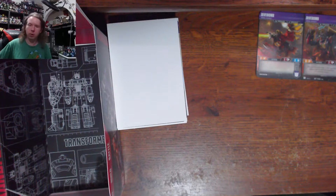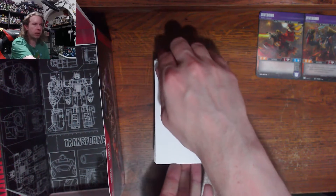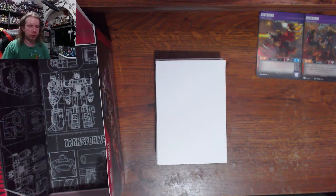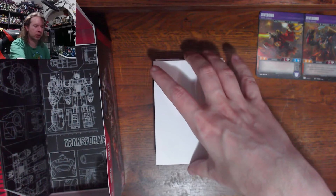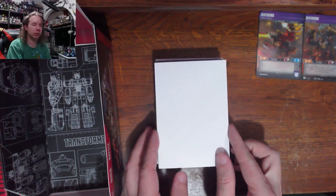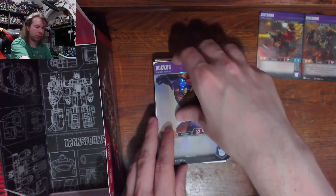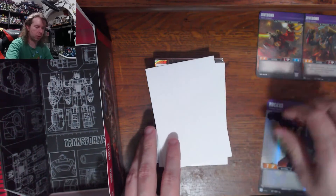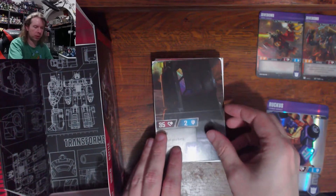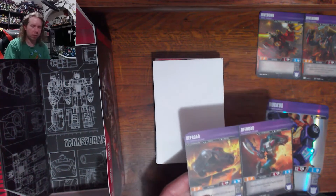At the end I'm going to crack open all of these and see what other characters I got. The character cards we're interested in are on these stacks surrounded by white cardboard. These are all the ones out of the right half of the box. First up: Ruckus.